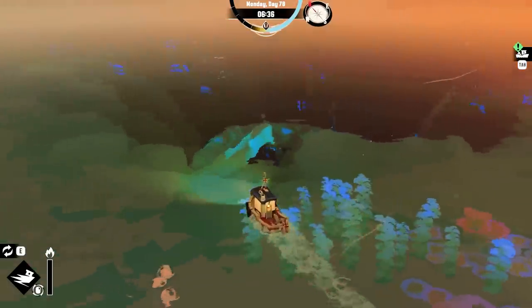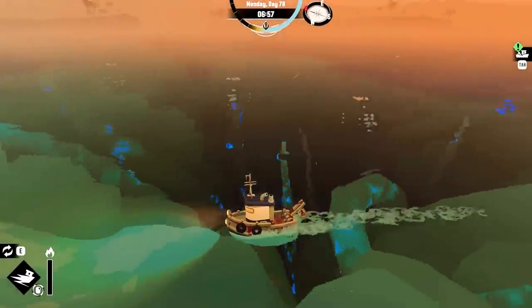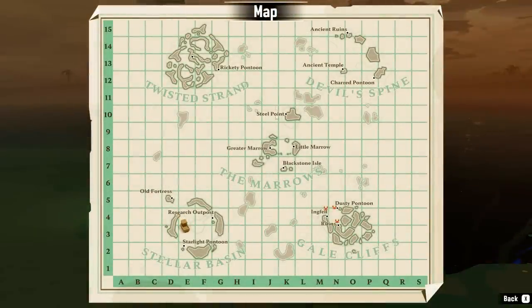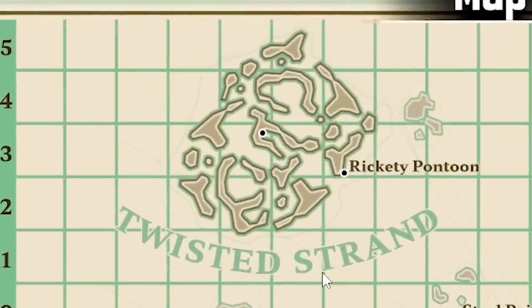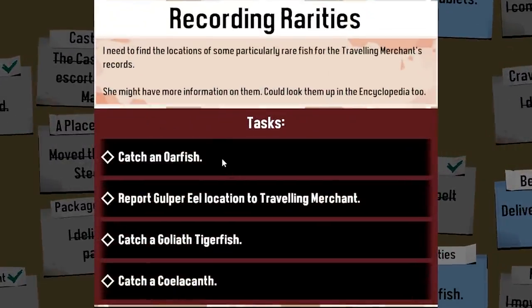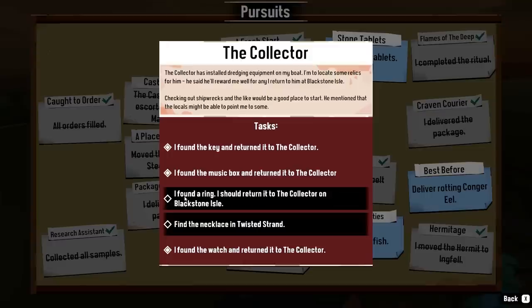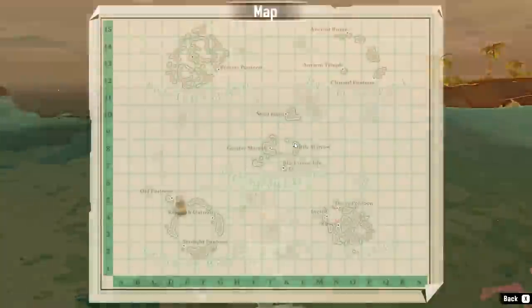Welcome back to the world of Dredge, where creepy-crawly nasty things deep inside of oceanic pits want to eat your kidneys. Today we have something interesting happening. The twisted strand up here is our target, because I have heard rumors of gigantic rare fish. Also, some relics — there should be a ring up there, or maybe a necklace as well. I really feel like we're getting close to the end of the game, so this might be a longer episode.